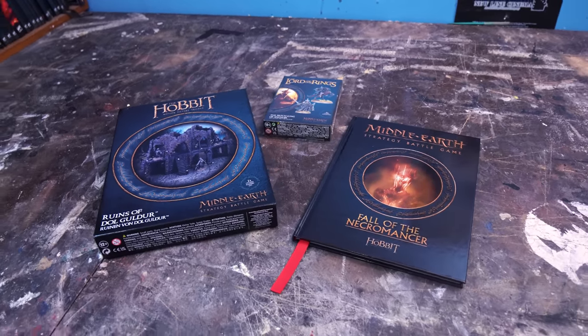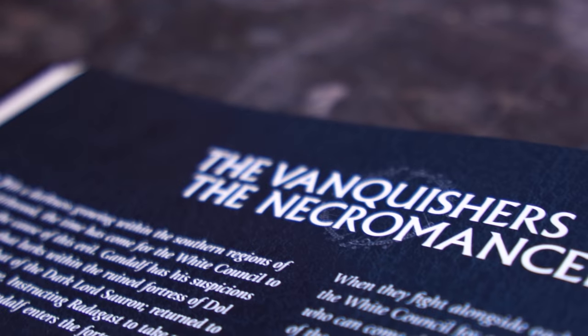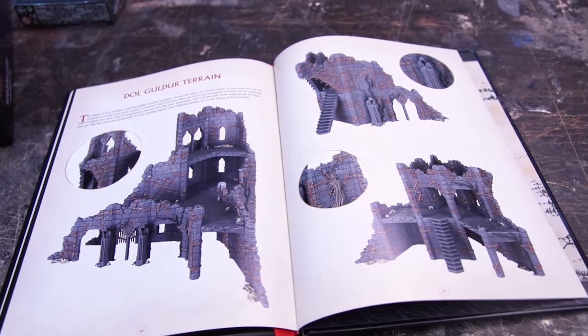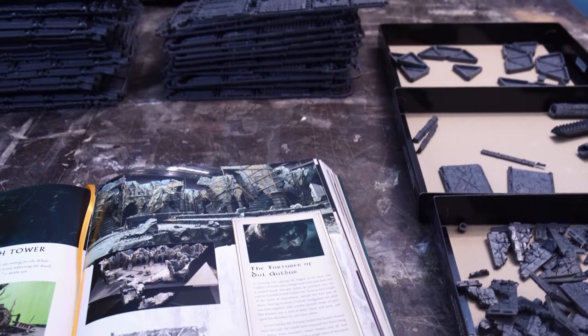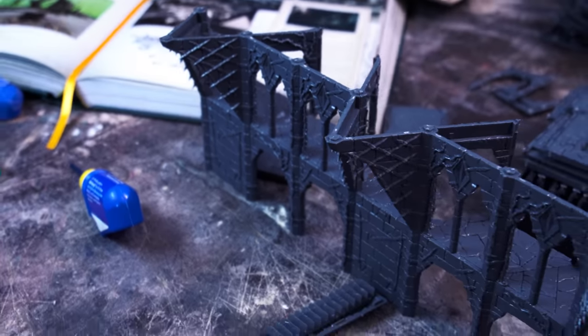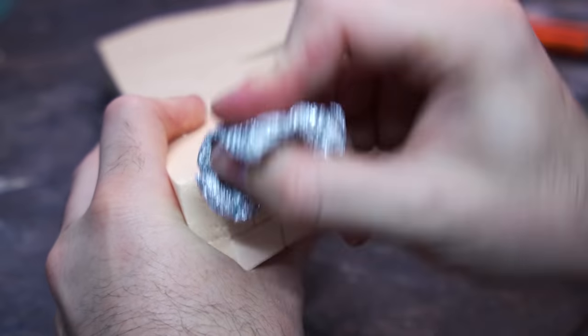In a fabulous Halloween coincidence, the Fall of the Necromancer Supplement comes out this month — big brain marketing, GW — and so does this lovely Dol Guldur Ruin Kit. Rob and the lovely Middle-earth team have sent me over 12 of these screen-accurate bad boys, so they're going to form the bulk of our fortification, combined with some older ruin kits of my own and a heap of carved foam stonework.